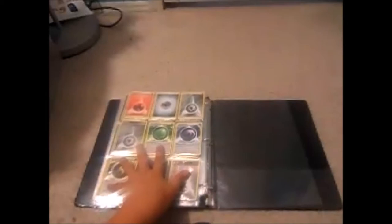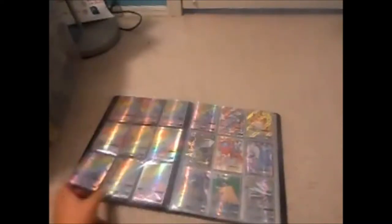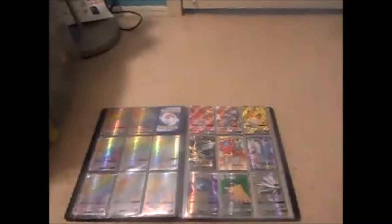Then there are special energies. Now going into the second binder — first page, boom, rainbow cards! There's Wishiwashi, Metagross, Lapras, Lycanroc Midnight Form, Lycanroc Midday Form, Vikavolt, Tapu Bulu, Tapu Koko, Tsareena, Tapu Lele, Lunala, Tapu Fini, and Primarina. Then going into the full art section.